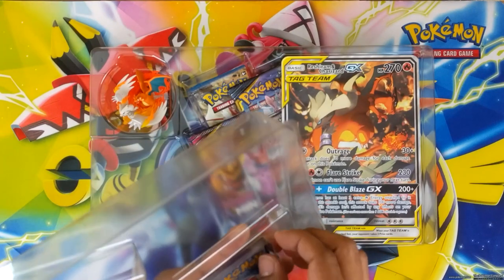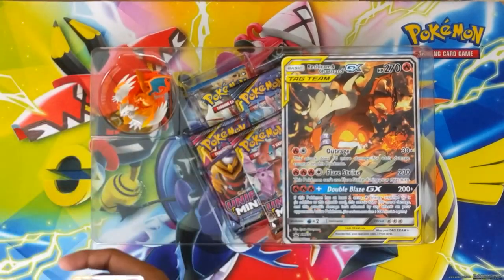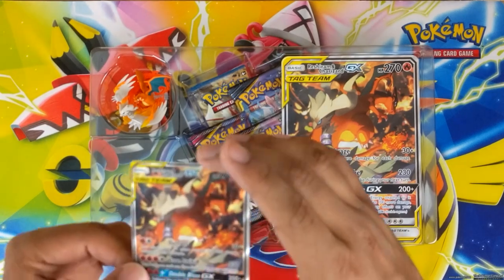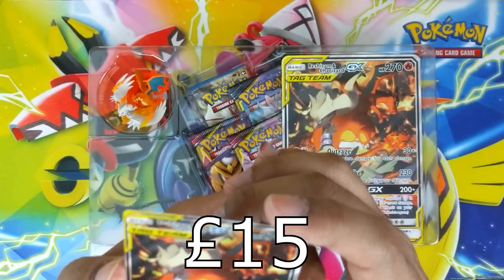Let's see the condition of the card. I'm loving these — they easily pull out, rather than those four corners that they keep using. Pokemon should keep using these. It's a very nice card.